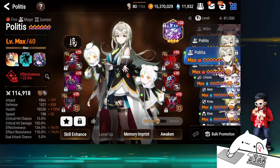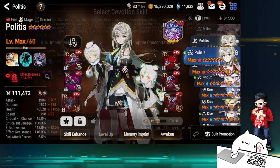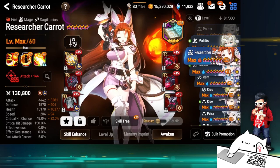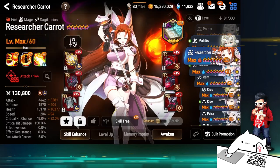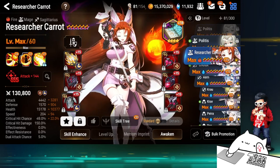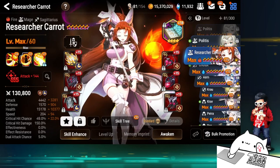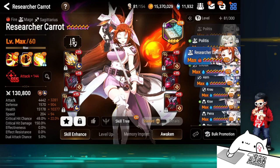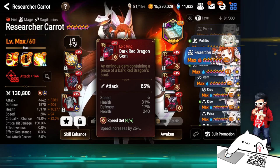The second Politis has decent 200 speed, okay bulk, effectiveness and effect resist — I went hard on the imprint since I pulled six Politis on that mystic banner. Carrot — I don't use her a lot, which is why she doesn't have a max Book. I fluctuated with her build all season — more bulk, less attack, more speed — and just ended up with leftover gear. It's not optimized; ideally in this meta you'd want effectiveness on her.